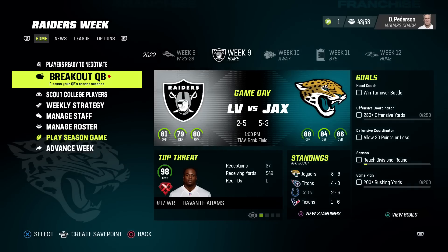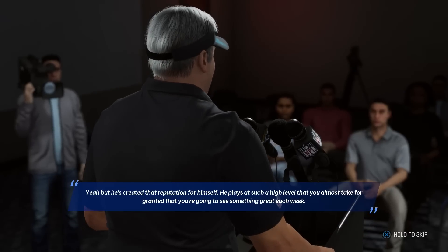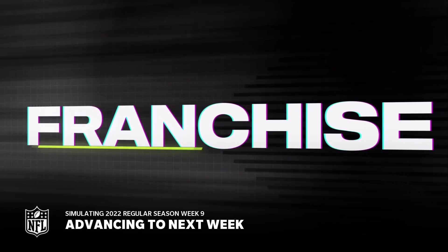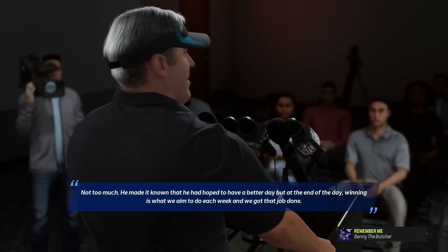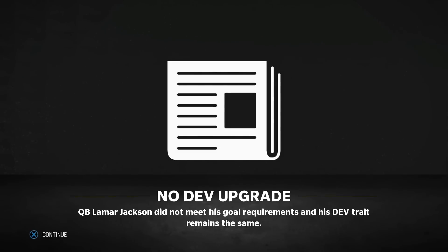Week number nine — we're five and three. We have a breakout QB challenge. Lamar's already X-Factor, so it means one or fewer interceptions, four-plus touchdown or scrimmage yard milestone for significant XP. It doesn't really matter since he's already X-Factor. He didn't complete the challenge, but his dev trait was already the best. Who cares — we got the W.